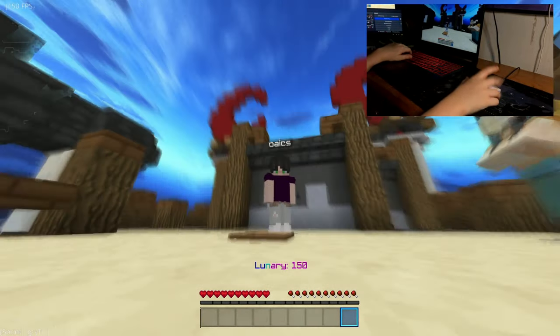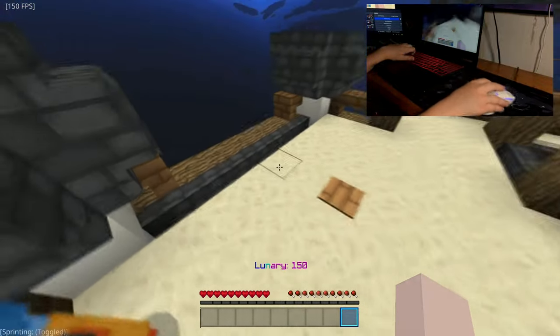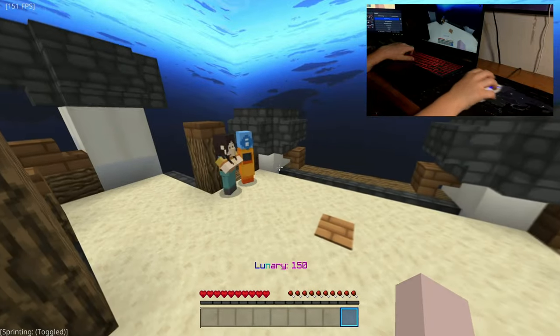Alright, the next map is Lunari. This map is also known as Starlight Castle or just Castle, but its actual name is Lunari — and if you call it Starlight Castle, you are a psychopath.